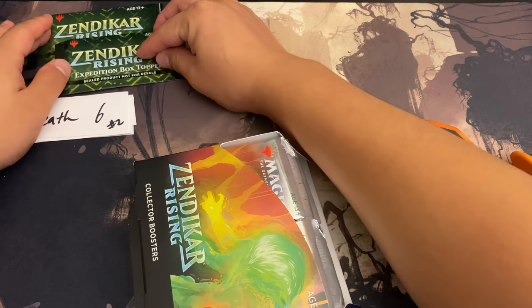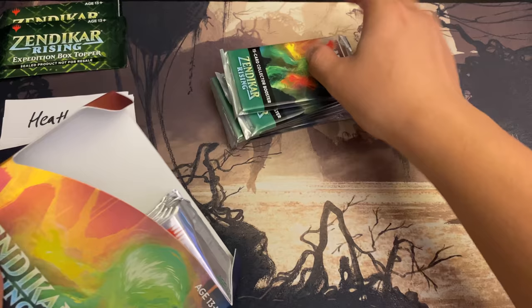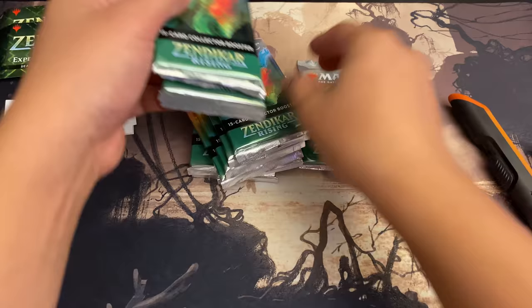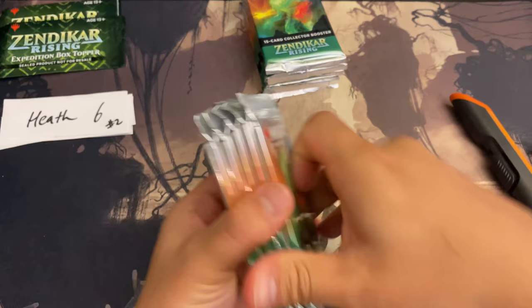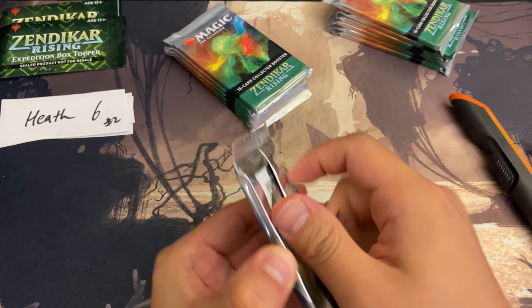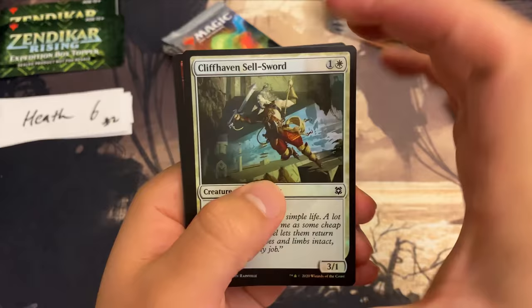He's got six packs — that's half the box. We go ahead and randomize these a little bit. Thank you so much for sponsoring this, really really appreciate it. Let's get to it — here we go, commons and uncommons.